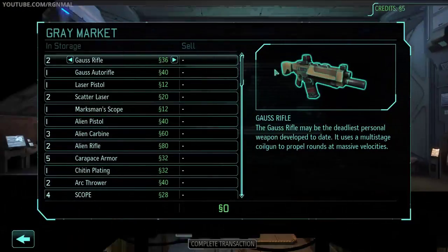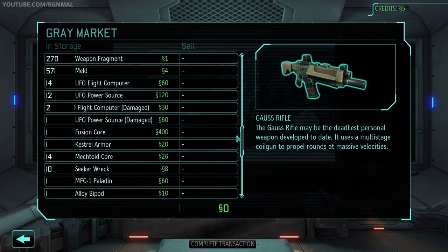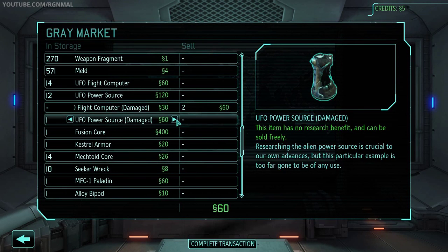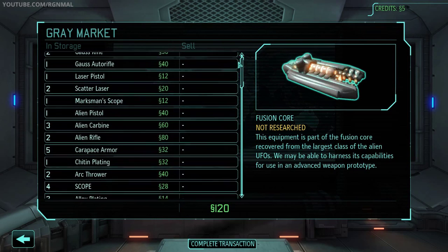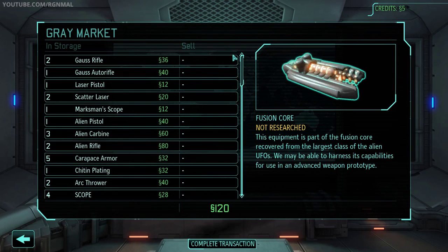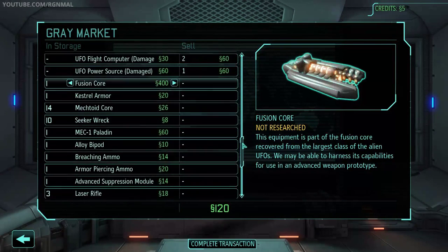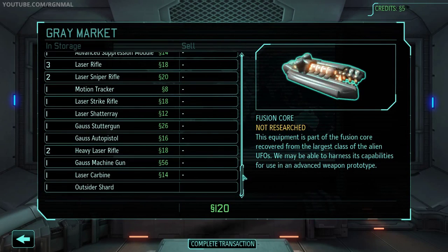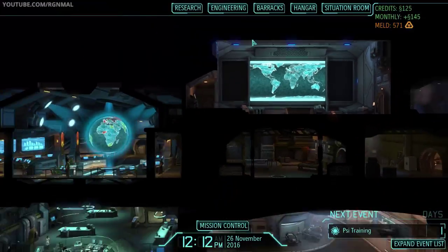Let's take a look at the gray market real quick. Got some stuff we can sell here — always use the cash. About 120 bucks, that's better than nothing.